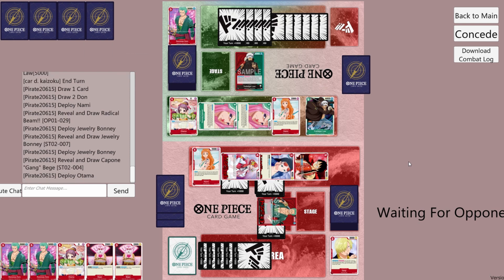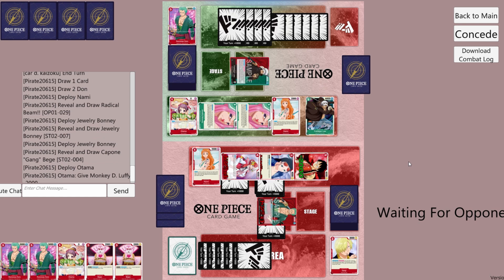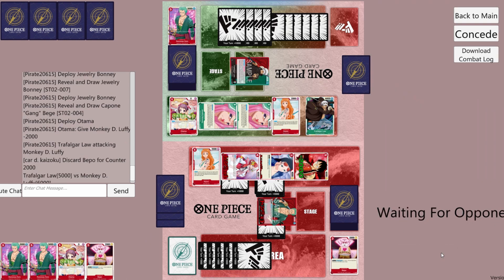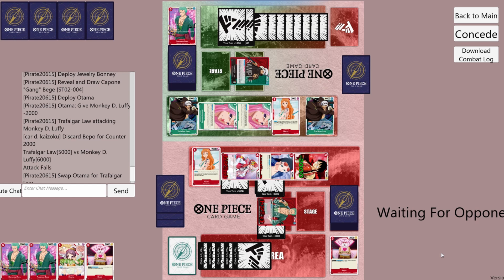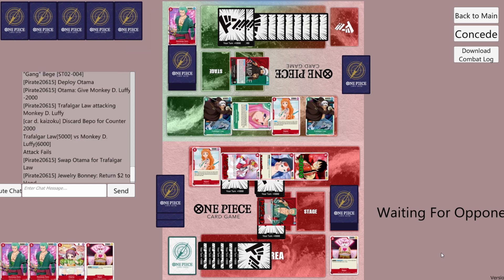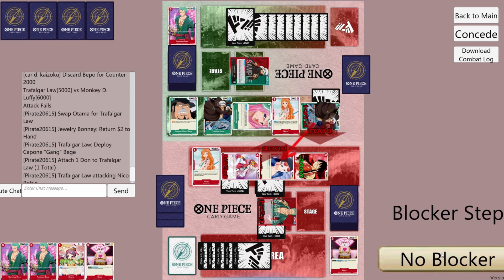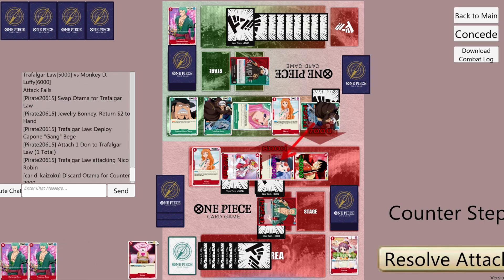They play Otama, giving minus 2000 to Luffy. They attack Luffy with leader for 5k — we'll counter for 2k. He has Dawn open for Zoro. He uses the leader ability to bounce Otama back to hand to play another blocker Law, and that blocker Law bounces the Bonnie to play a Beach. He attaches 1 Dawn to the Law and attacks Robin for 7k — we'll counter for 4k.